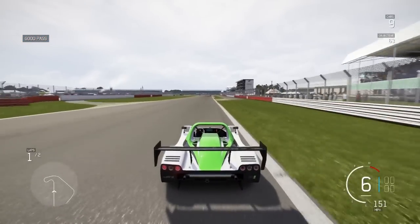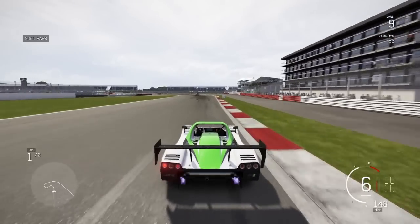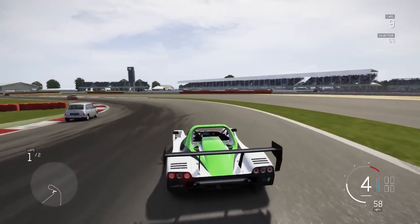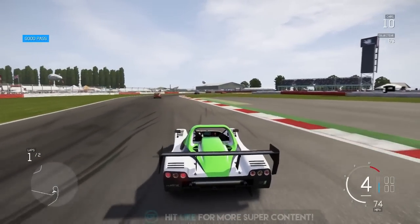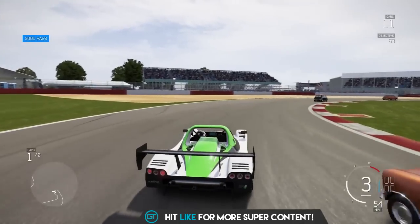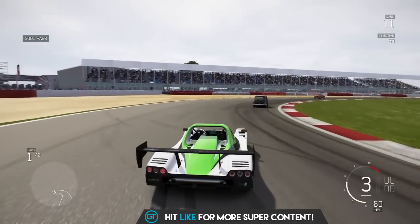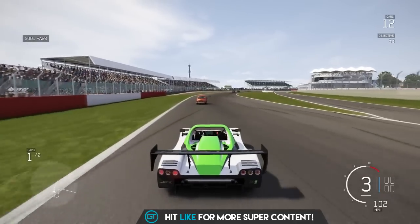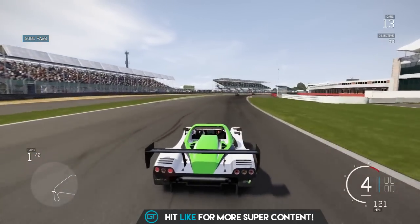So how many have we got to do? 63 we have to get. We've got two laps, so we're looking at 32 on one lap, 31 on the next. Or probably 31 on the first lap, 32 on the second lap. Your second lap's always going to be a bit quicker because you're going over the line at full speed, as opposed to a standing start.